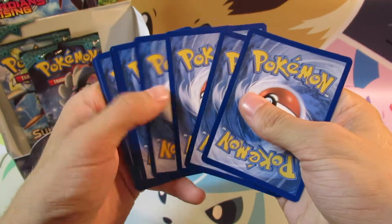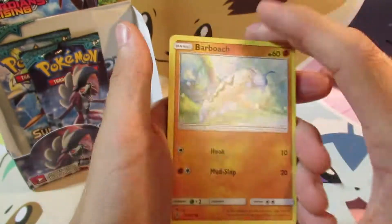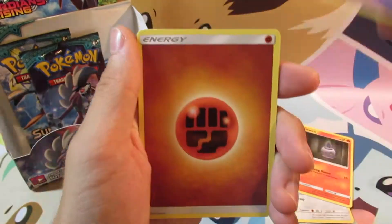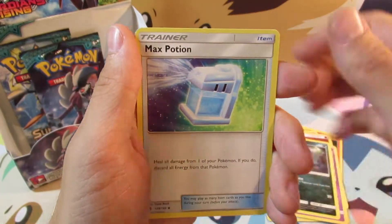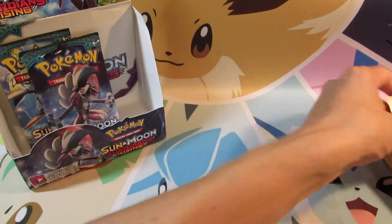We're looking for reverse holo rares or better. We will begin right now. We've got a Barboach kicking off the pack, Carvanha, Fetchling, Litwick, Gothita, Fighting Energy, Gotharita, Sableye, Max Potion, Max Potion reverse holo, which isn't a hit, and we got a Probopass regular rare.